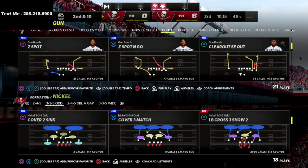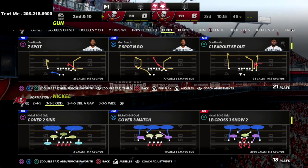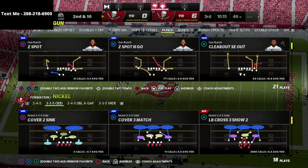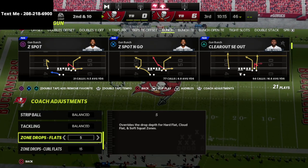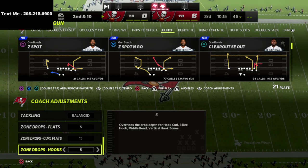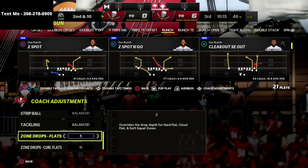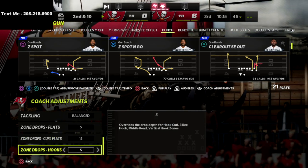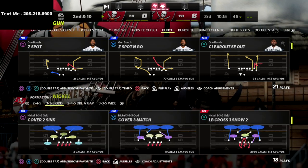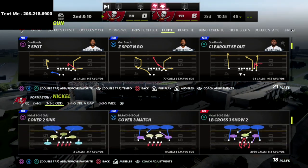I want to dive in and talk about my zone drops first. My zone drops are set to 5, my flats are on 5, my curl flats are on 15, and my hooks are on 5 yards. This is my base way to defend Gun Bunch until they force me out of this setup, but for my money this is the best way to play it right now.